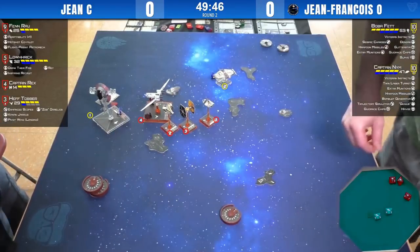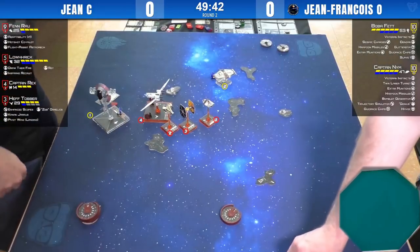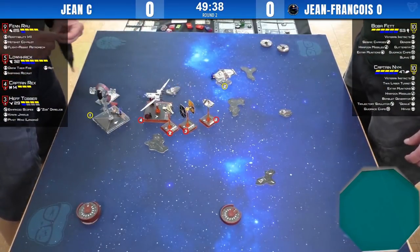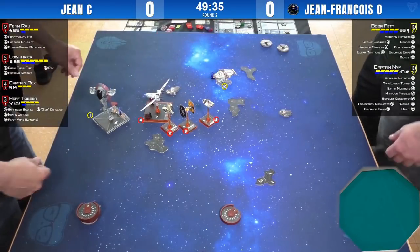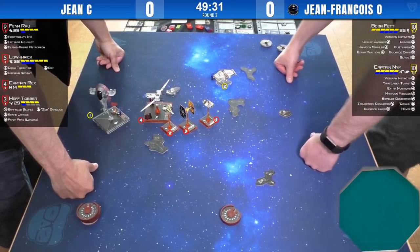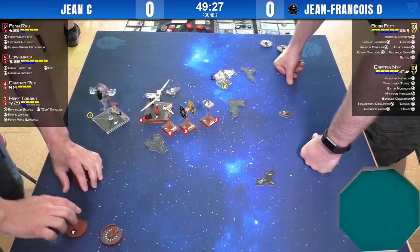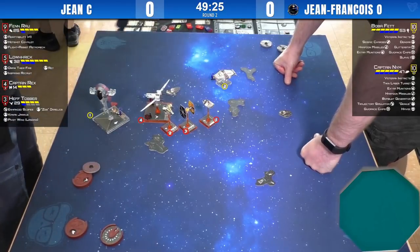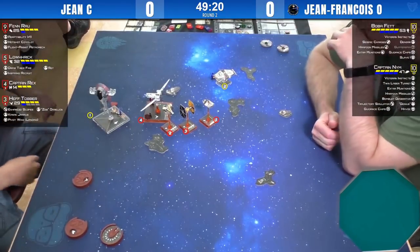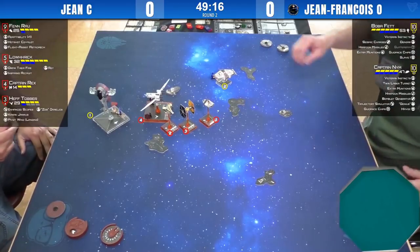We saw last round where Jean-François had an opportunity to do a lot of damage to the Rebels and it didn't happen. This was basically the reverse situation, with J.F. escaping that kill box set up by Jean. And now the chase begins.